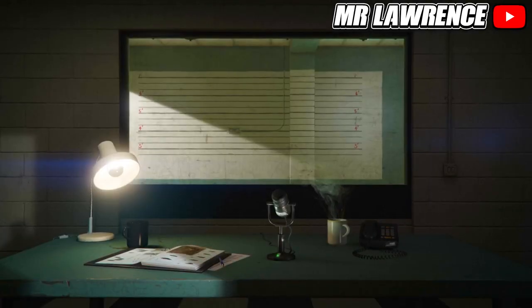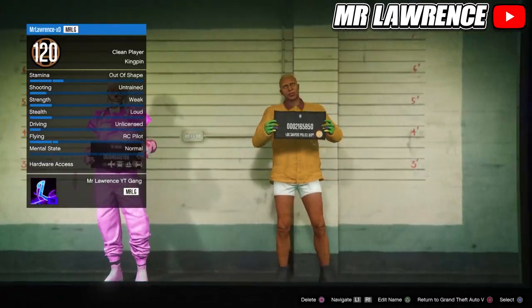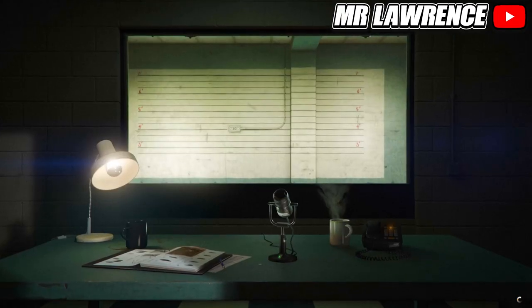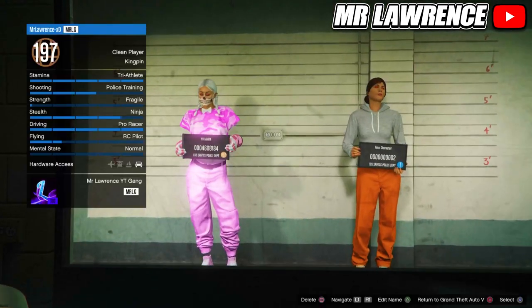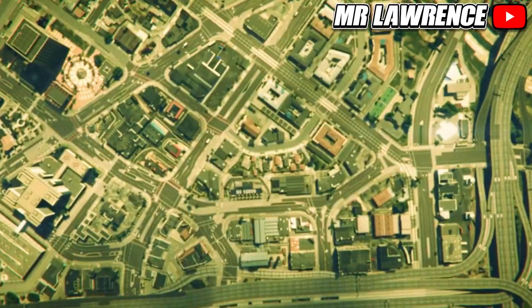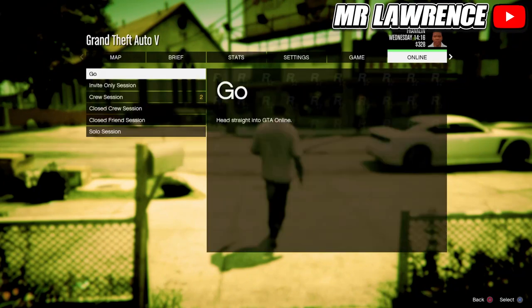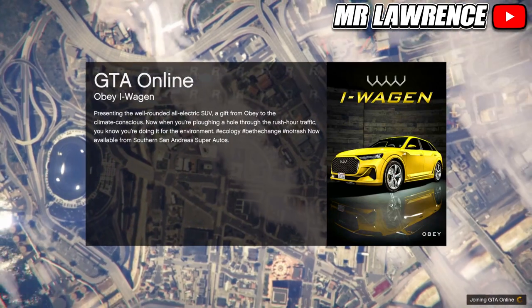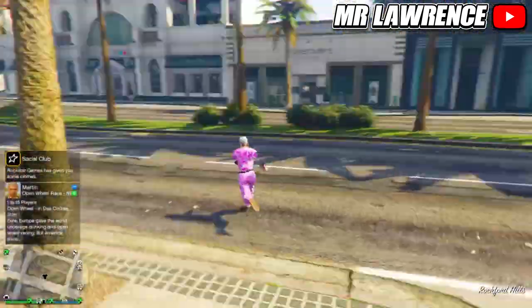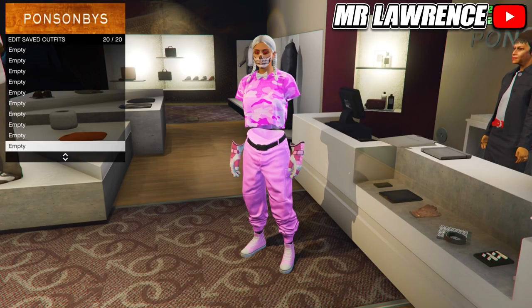Either way, you will now need to delete your second character — your male character. Then press circle or B to exit to story mode. When you are in story mode, start an invite-only session. When you are back in online, you will still have the outfit that you wanted to keep, so just save this outfit in slot number 20. If you did everything correctly, the outfits from your male character are transferred over to your female and now you can start merging.